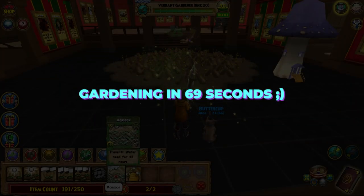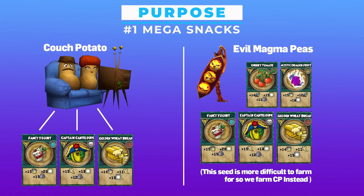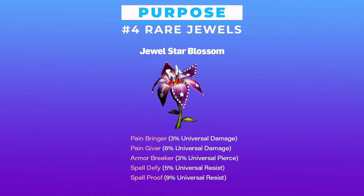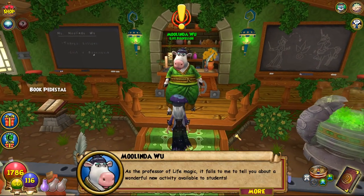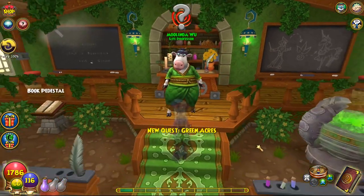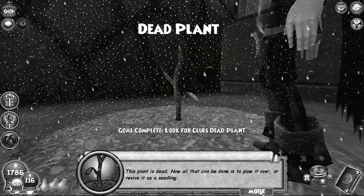Gardening: sunrise in 6-9 seconds. The purpose of gardening is to stock up on mega snacks, rare treasure cards, reagents, and jewels. Gardening can be unlocked at level 12 after doing the Green Acres quest by Moolinda Wu, who then guides you through the stages of caring for your plants.